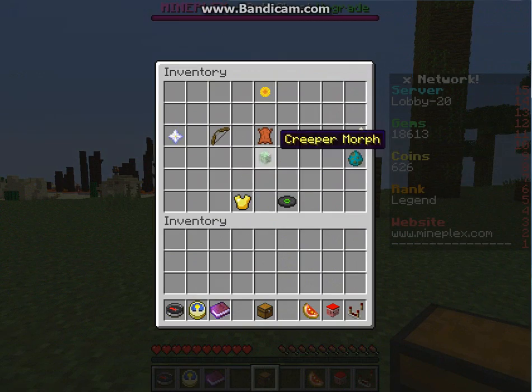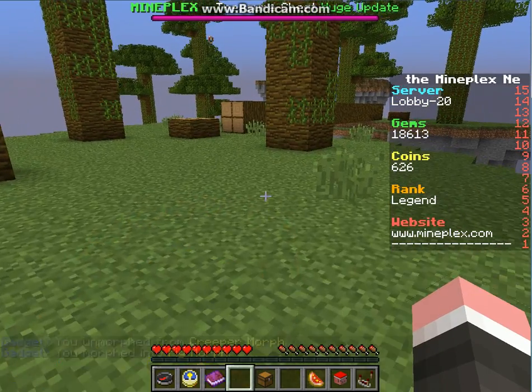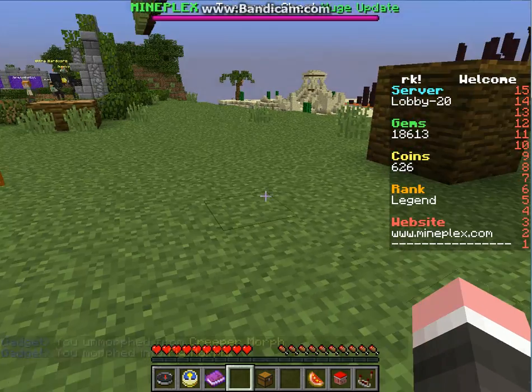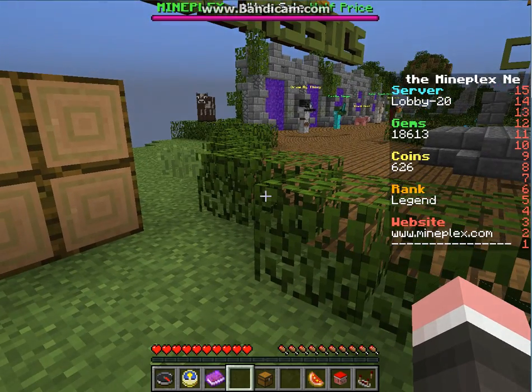The next one is the Pig morph. If you do this you oink. Also if you run into people you knock them out of the way, which is awesome too.